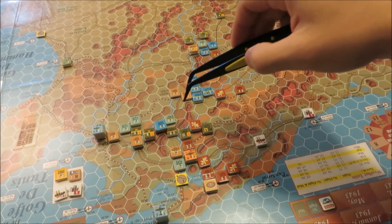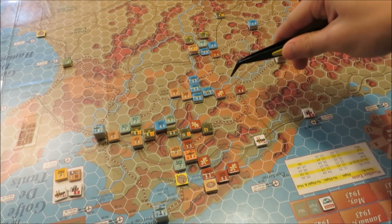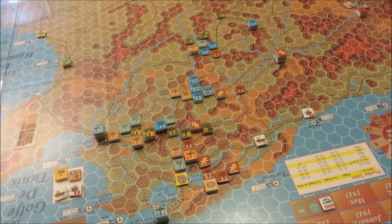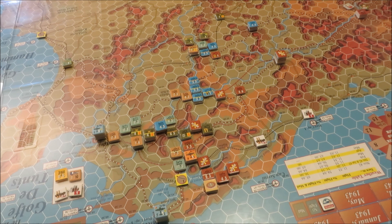I'm going to attack into the airfield and try to get an exploit result and see where we can go from there. We've got a few reserve stacks in and around here with some armored units. Rebuilt a couple of units this turn as well — the allies had a bit of a stockpile of replacement points. I don't want to say it, but I think we're getting close to a decision here. I think the allies just have too much. I think I've been too aggressive with the Germans.